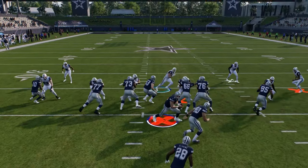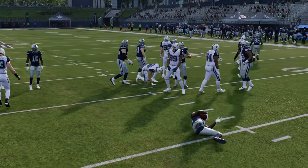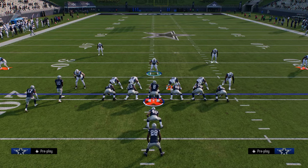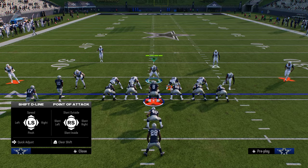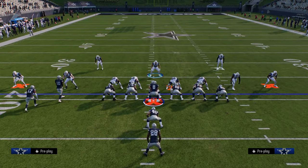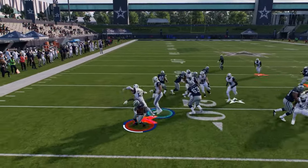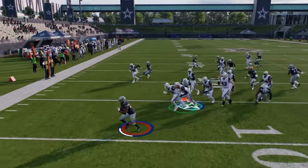This defense is pretty much optimized for switch sticking, and it's fairly simple to switch stick if they do call a pass play. You're just going to be blowing up stretch on both sides — it's really, really difficult to run stretch on this. The cool part about this defense is this is actually the defense that Bill Belichick used in the Super Bowl against the Rams that just absolutely bagged their offense. It was pretty much this same kind of core concept.